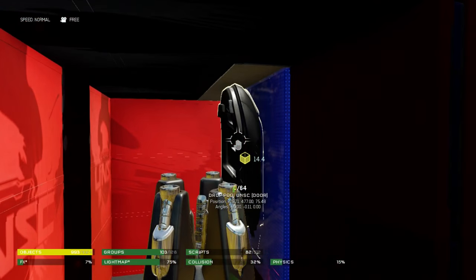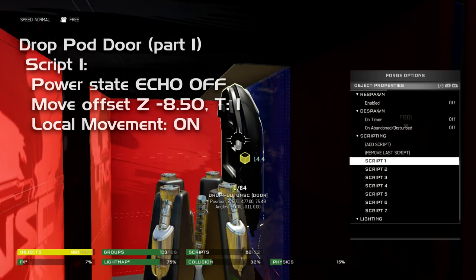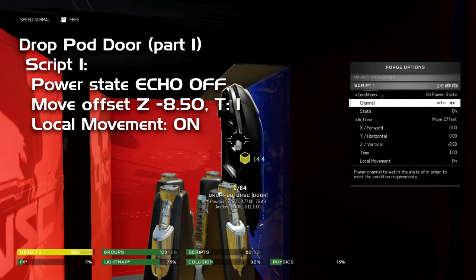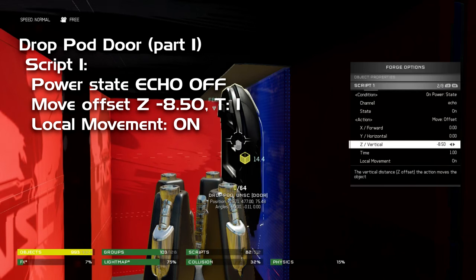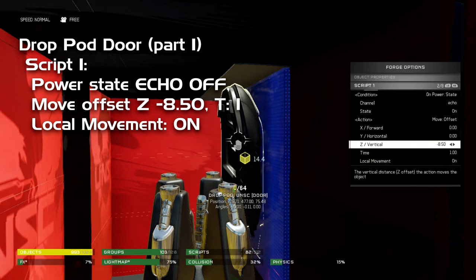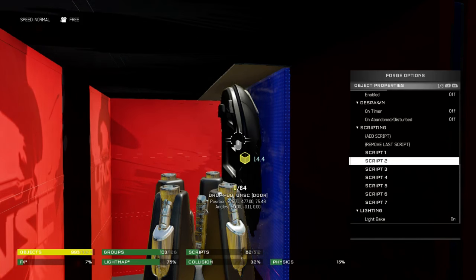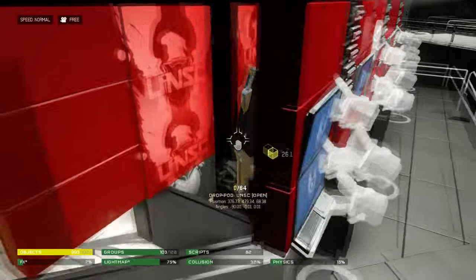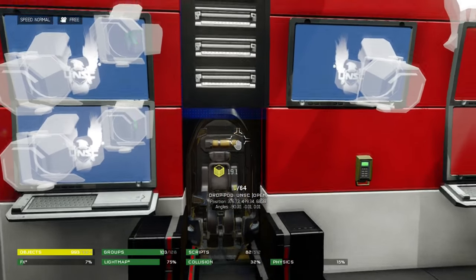That door is positioned up there and has a lot of scripts on it. We just need to look at the first couple associated with closing the door initially: On Power State Echo On, which is associated with that second yellow grunt. When it respawns it turns Echo On. Our first script on the door is On Power State Echo On, Move Offset on the vertical axis, negative 8.5 units — local movement is on because we want it to move downward in relation to the object's orientation. That's all that needs to happen with that door — it just lowers down enclosing the Spartan into the drop pod.